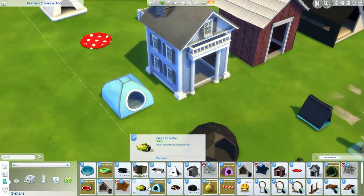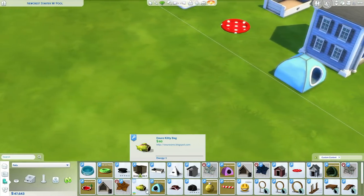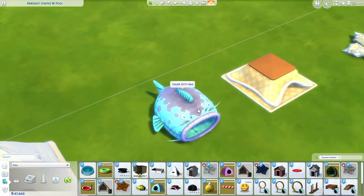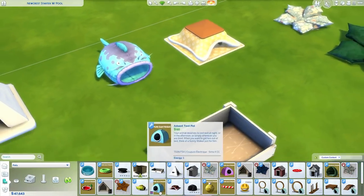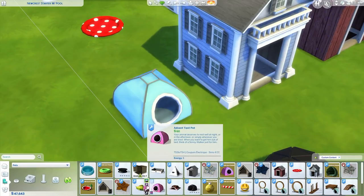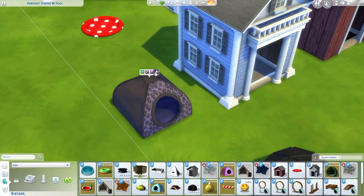Oh yes, the kitty bag — that's a conversion from the pre-order bonus from The Sims 3 Pets. You may have actually seen this in my Cats and Dogs Let's Play because Shelly's cat Theo has one of these. It's pretty cute and one of my favorite objects from The Sims 3. Then we've got another tent pet bed — another option to go with if you want to have pets camping with you in Granite Falls.